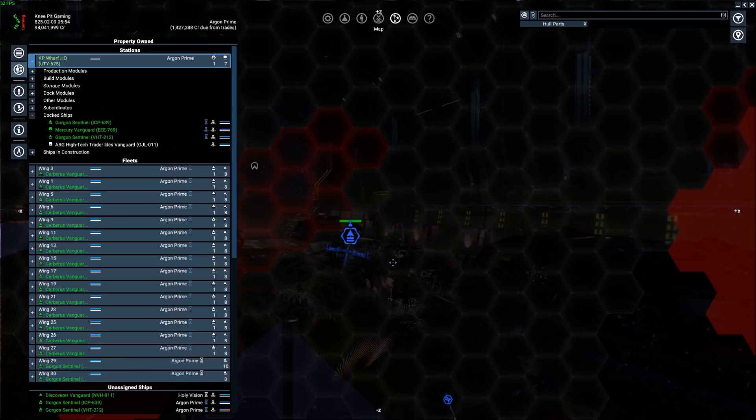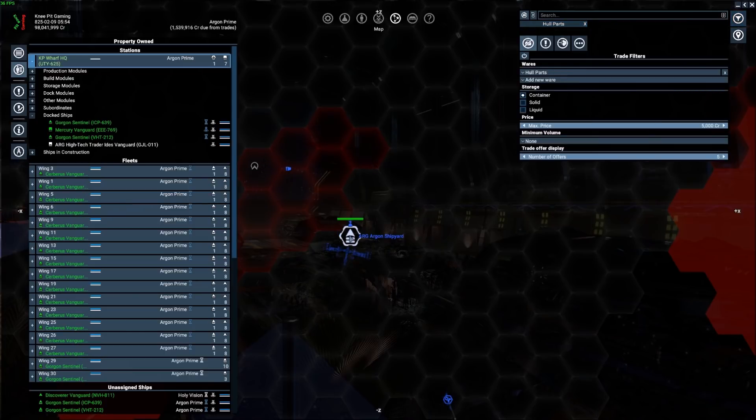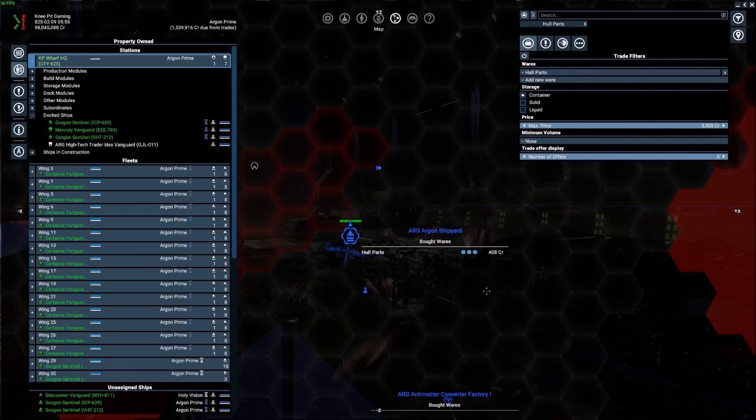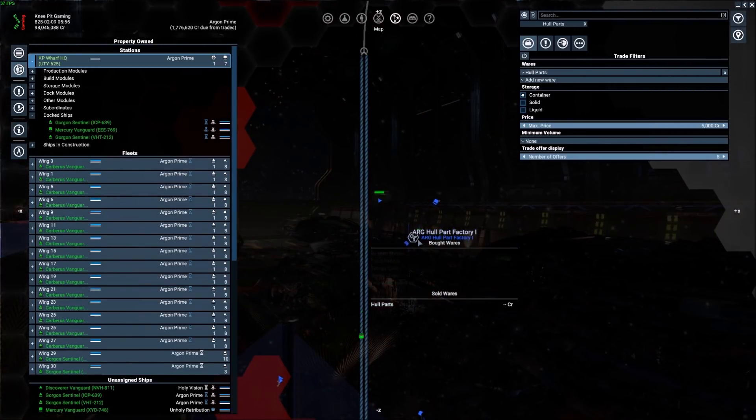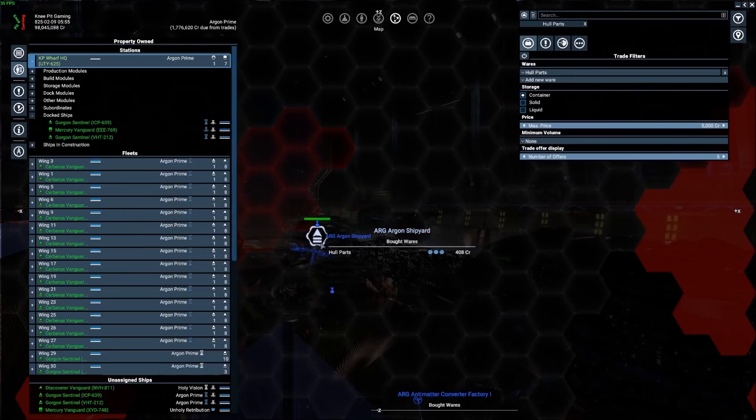A second problem that they have is their pricing. I've been looking at hull parts since that is one thing they are woefully short on at the shipyard. Right now they're paying 408. I saw that earlier, probably 45 minutes to an hour ago in game time, down around 350-360. There's a hull part factory over here which has been great for me, but the price they were charging at the hull factory was actually higher than what the shipyard was paying — so there's another reason why not a lot of trading was going on.